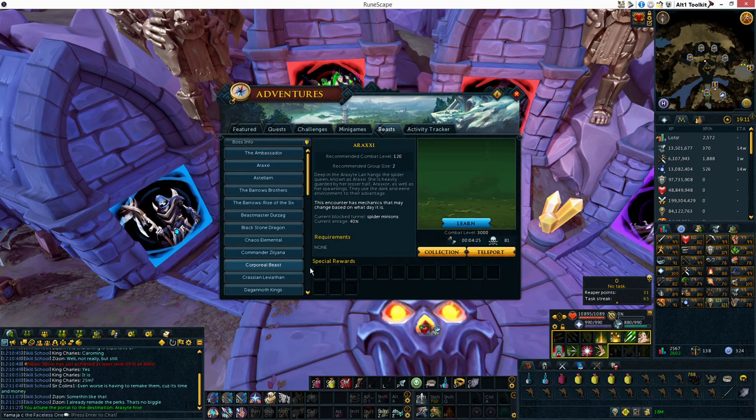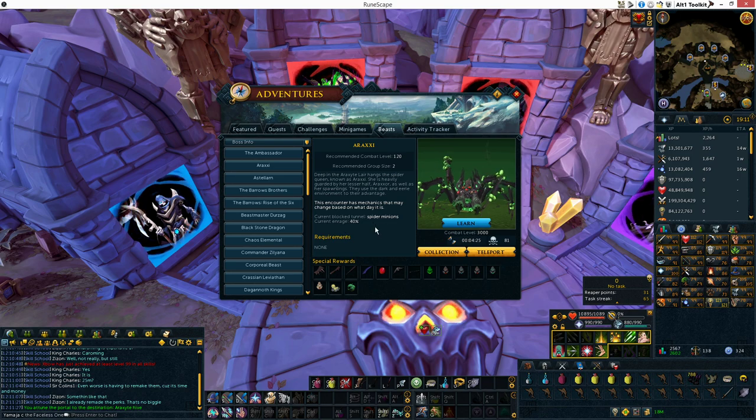This is currently on 2-3, so I'm going to show you how to do the Darkness path. You can check what path is currently blocked by going to the Beast tab, and then it'll tell you what tunnel is currently blocked.